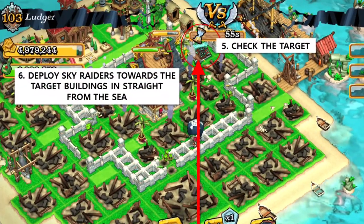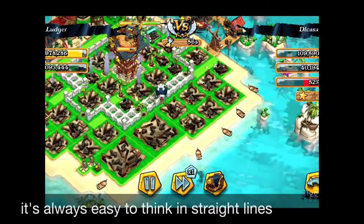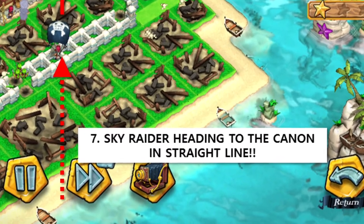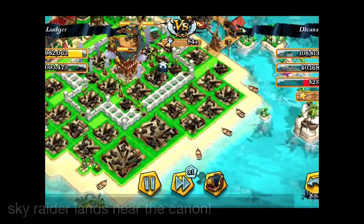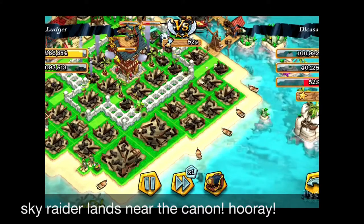After destroying the target, please check the target and then deploy it straight. You can see that it's directly going straight to the cannons — the target you really want him to be dropped off. Now he's flying towards the cannon and dropping just in front of the cannons.